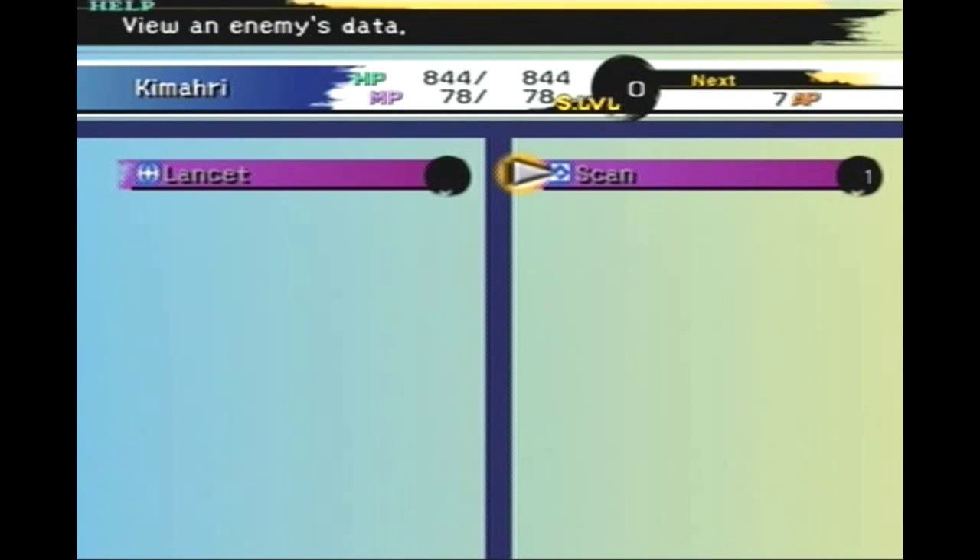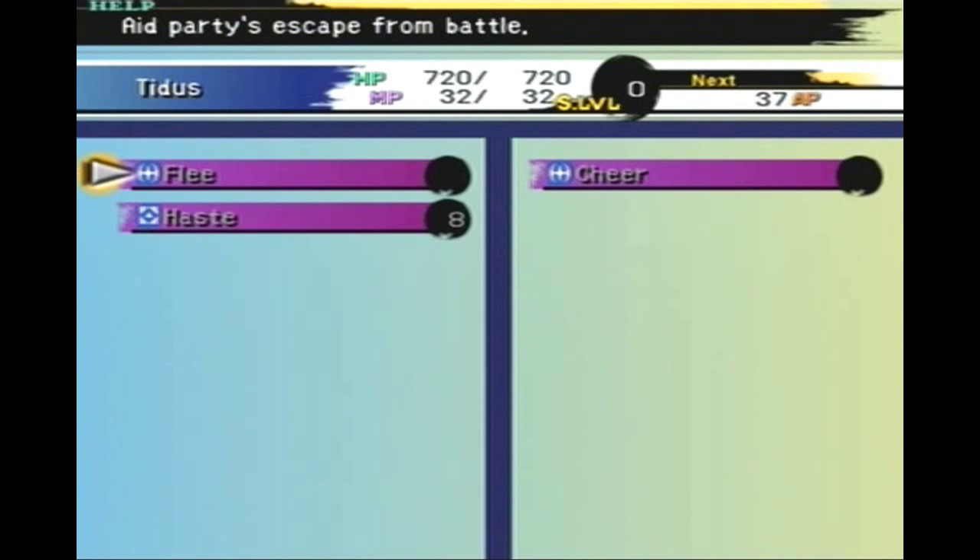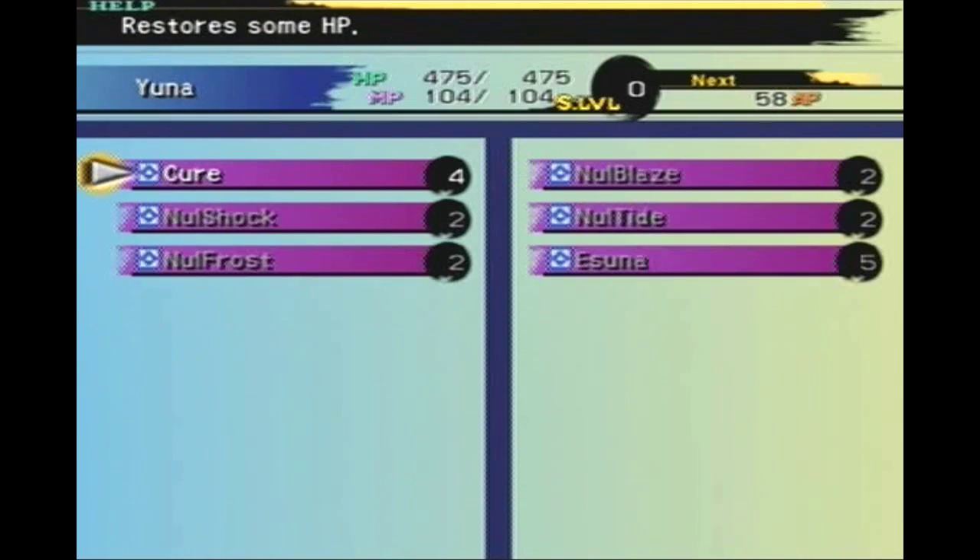With Kimahri, we learned Scan — view an enemy's data. Not very useful, especially when we start getting Scan built into everyone's weapons later. With Tidus, we got Flee — that's garbage. And Haste, which speeds up one character's turn. So if you use it on Tidus, you can get like two turns at a time, or close to two turns, really quickly. Very useful.